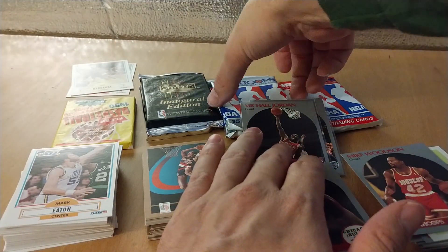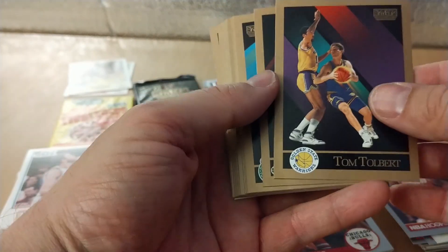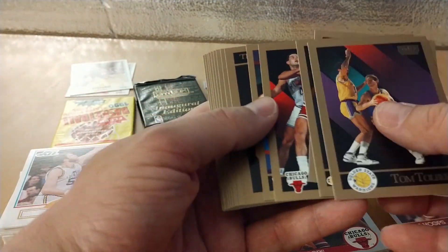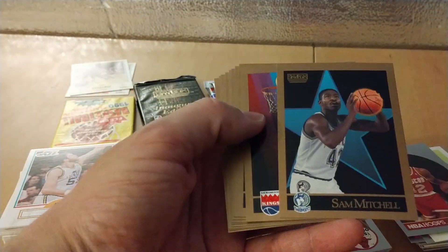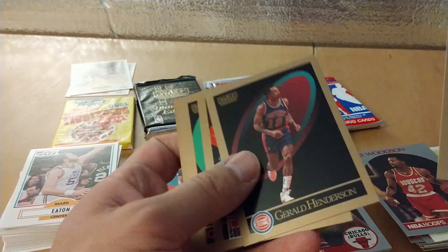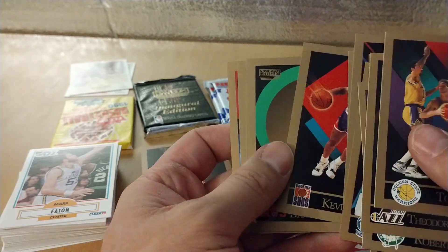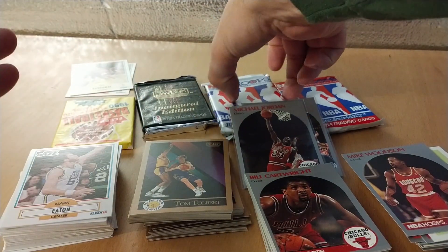Now we'll go to the Skybox — this thing is hard to open. There you go, makes it easier. Tom Tolbert, Robert Parish, Ed Neely, Sam Mitchell. John Salley. KJ again. Brad Daugherty — good ball player. Brown, Harper.